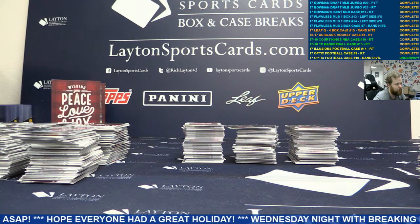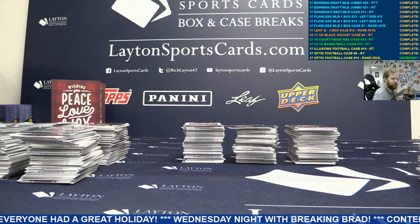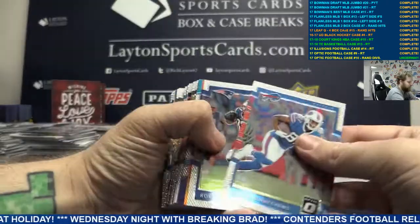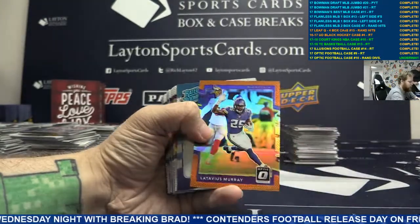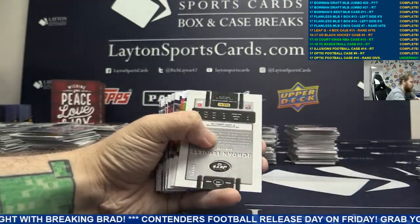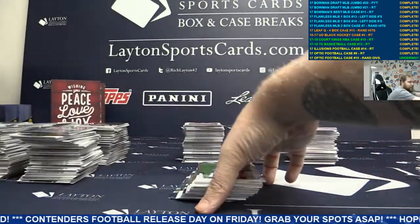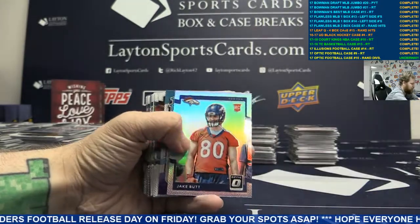Alrighty guys, let's get started. Good luck to all of you. We got Orange Latavius Murray. Auto right off the bat to 75 - Rookie Blue Auto Jets, that is Jordan Leggett. Rookie Blue Auto Jets base, got Silver Jake Butt.